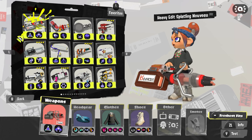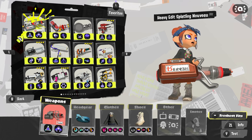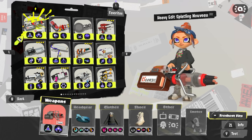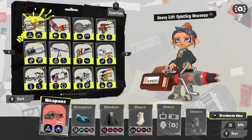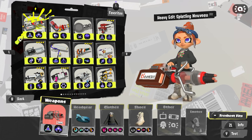Today we'll be using the Heavy Edit Splatling Nouveau. It's a neat alternative to the original kit — the original kit is more supportive, and while this one is still supportive because of the main weapon, it also gives you a little bit more agency to do some things that maybe the original kit wouldn't let you do.